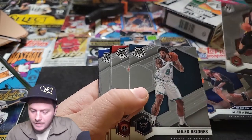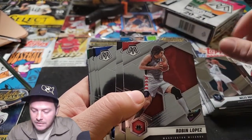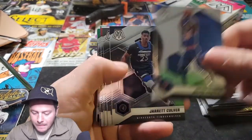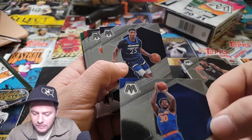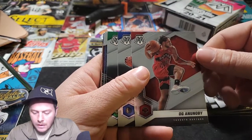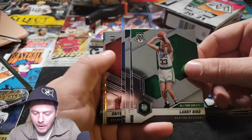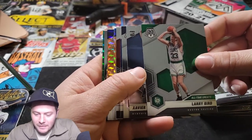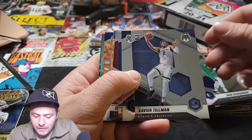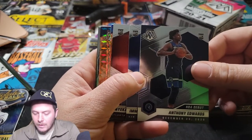Devin Booker — hadn't pulled him yet. These ones are really nice and straight, not bent or anything. A lot of times these Mosaics come kind of bent but these are really clean. Mile Bridges, Robin Lopez the mascot beater, Spencer Danwitty, Julius Randle — that card's got a huge scratch on it. Jarrett Culver, DeMar DeRozan, OG Anunoby, Josh Richardson. Larry Bird — one of the goats, you gotta love Larry Bird, he's a funny good trash talker. I'm gonna sleeve that. Rookie card Xavier Tillman. Anthony Edwards — there we go, nice rookie card. You need the Anthony Edwards.